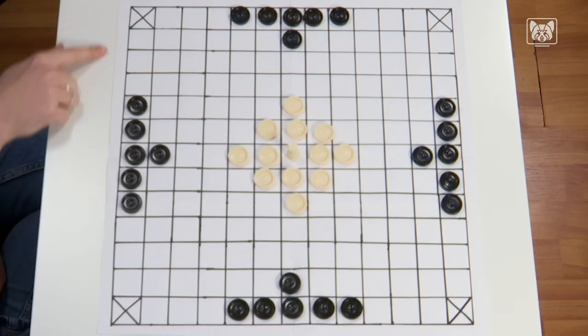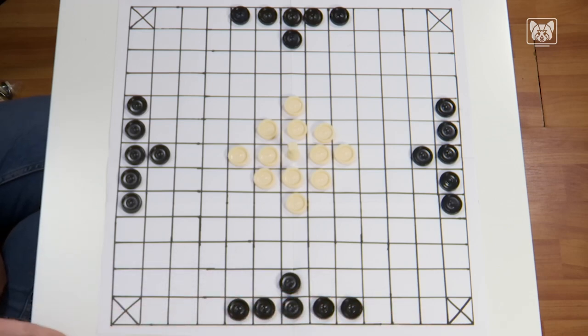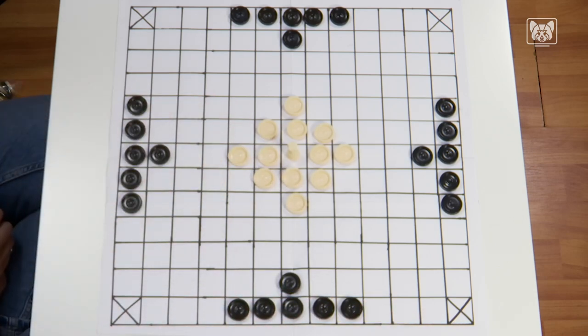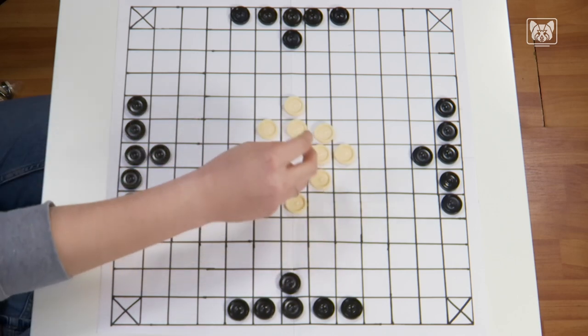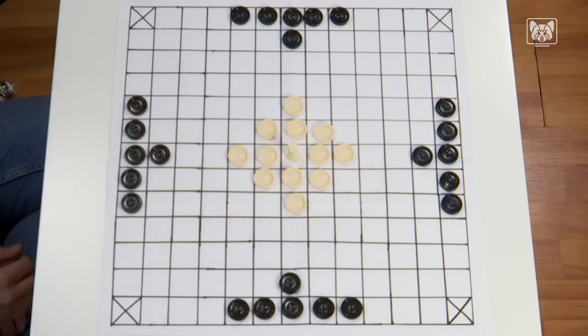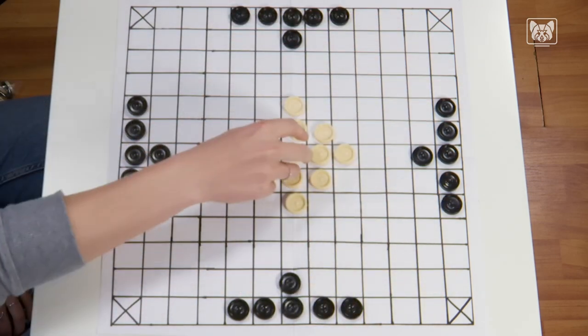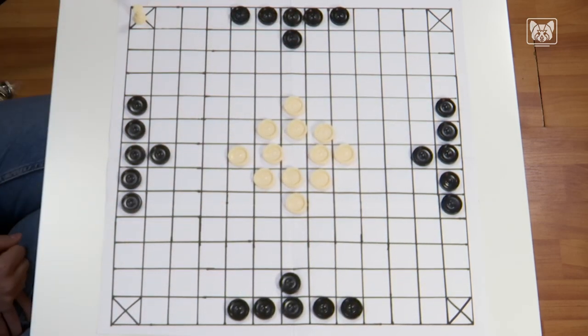Hnefatafl is usually played on a board with 13 by 13 squares. In the middle of the board is the king's throne. Only the king may enter the throne. At the beginning of the game, there is the king surrounded by his 12 men. The corner squares represent the king's escape castles, and these castles may only be entered by the king.